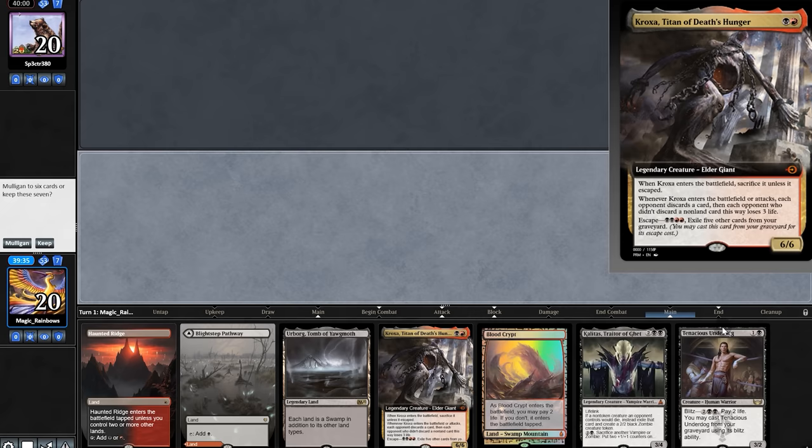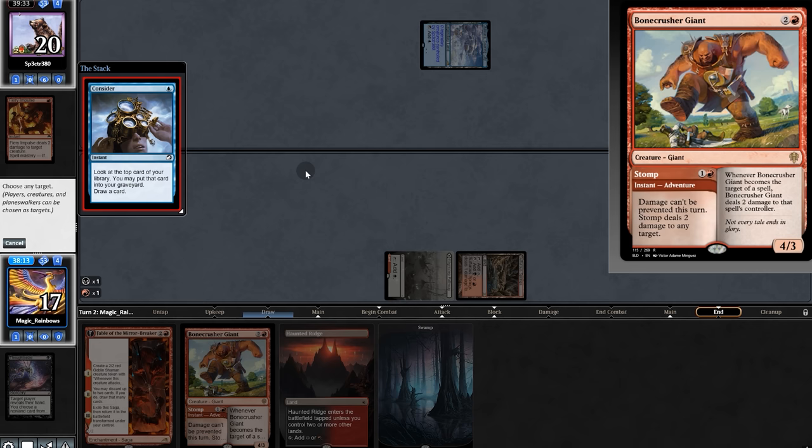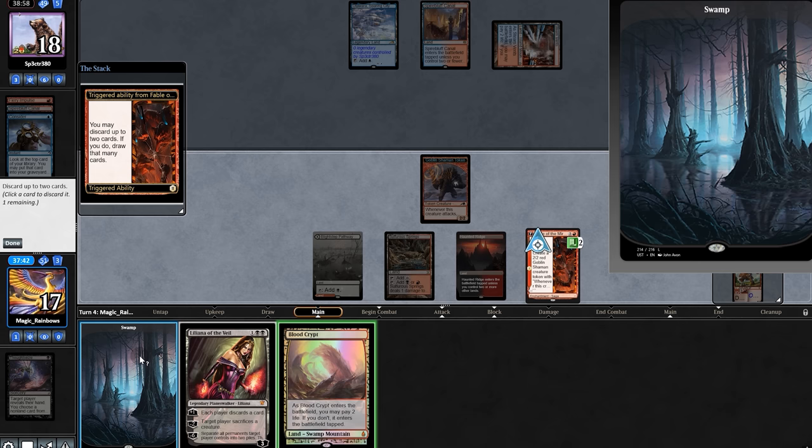Opening hand isn't great — we'll mulligan. Natural keep. We'll play land and might as well Stomp. Opponent passes, we play Fable. Opponent passes, we'll discard.